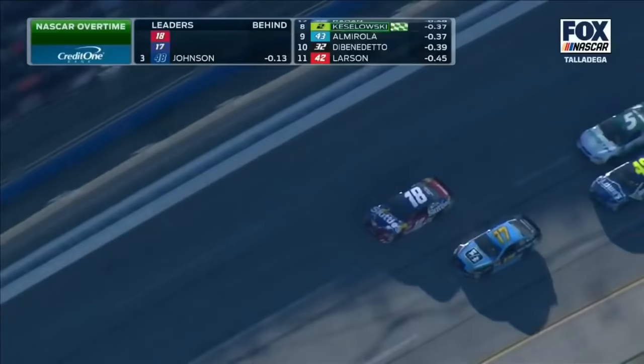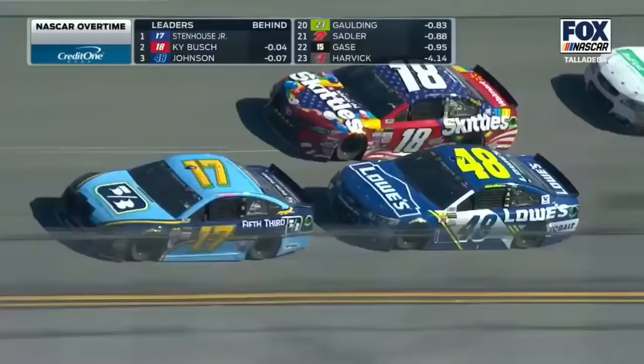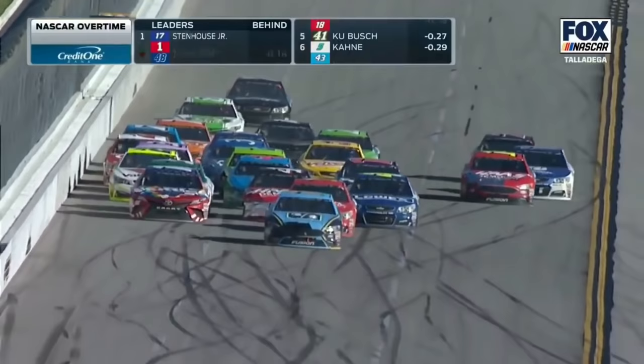White flag — trying to end a 101-race winless streak for car owner Jack Roush is Ricky Stenhouse. Four wide, everybody wants to get to the front. I just don't see how that's going to work out. Side drafting for McMurray on Casey Kane — he's going to get to the rear bumper or go in the middle between Jimmy Johnson and Kyle Busch. Can Stenhouse block? All of them coming at once — five wide.